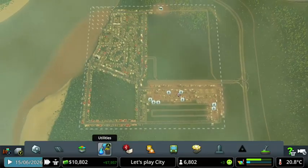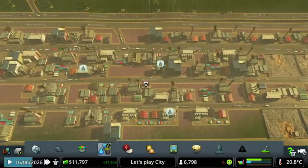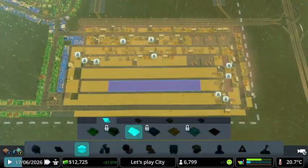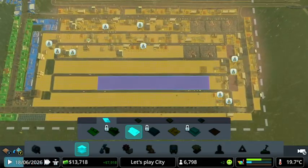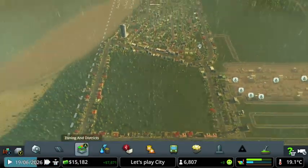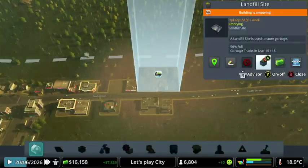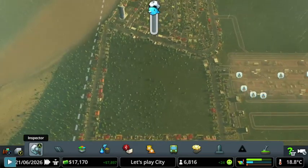Moving back on to episode three — as you saw I just placed down some more turbines to get more power. We're going to be focusing on this area today. We're almost at 7,000 people. We're currently emptying this dump to get rid of it. We need more people basically.